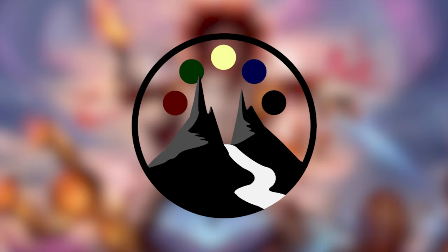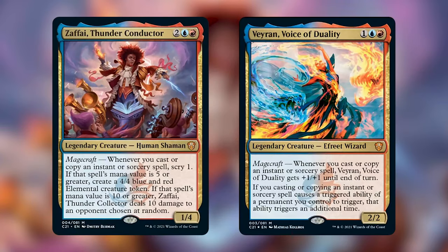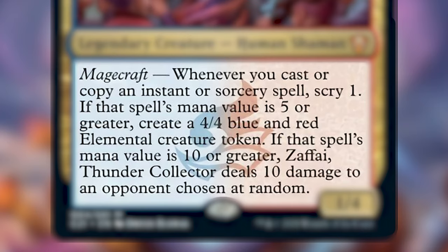There are two cards I'd like to feature first: the face Commander, Zafai, Thunder Conductor, and the other commander in the deck, Veyrin, Voice of Duality. Zafai has Magecraft, which means whenever you cast or copy an instant or sorcery spell, it triggers his ability. Whenever you cast or copy an instant or sorcery spell, you get to scry 1. If that spell's converted mana cost was 5 or greater, you get to make a 4/4 red and blue elemental creature token. If that spell's mana value is 10 or greater, Zafai deals 10 damage to an opponent chosen at random.